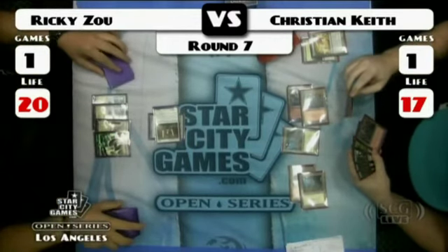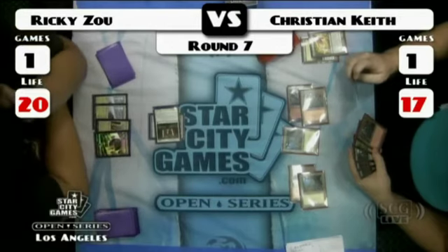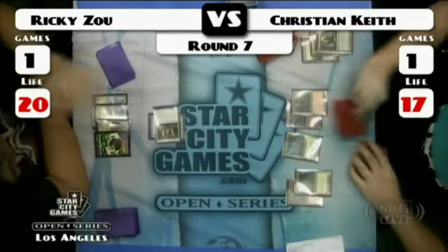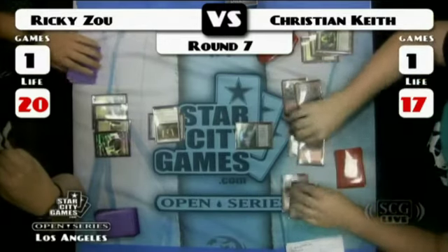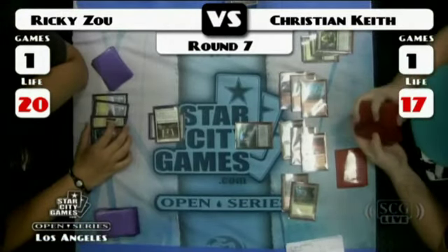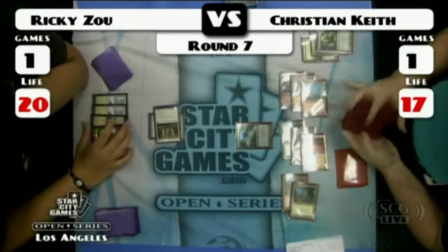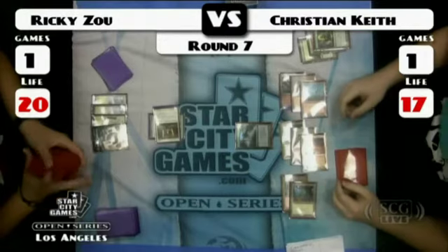Christian's list looks very interesting — it's kind of a throwback to the list we saw the very first weekend that Besieged came out. He discards a Green Sun's Zenith and lays a sixth land. I think he's going for the Titan. Let's see if a Flash Freeze or a Mana Leak hits this — and it resolves. That's pretty rough for Ricky. The thing that's really interesting about Sword of Feast and Famine is you can't even wait to play around Mana Leak. The Sword just takes away that option entirely.